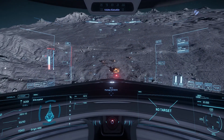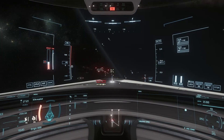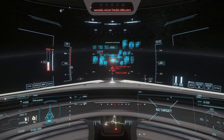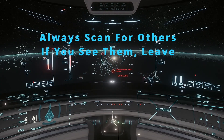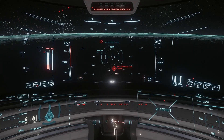If you come upon a hostile player in the 400i, your best option is to run. If it's an NPC, dispatch them before landing — you don't want to be inside trying to sell when they notice you. Here I'm using the AD4B, which has the highest DPS in the size 4 category, but gimballed laser repeaters are fine too. Even though your heads-up display will pick up hostiles, it's worth it to scan as well.